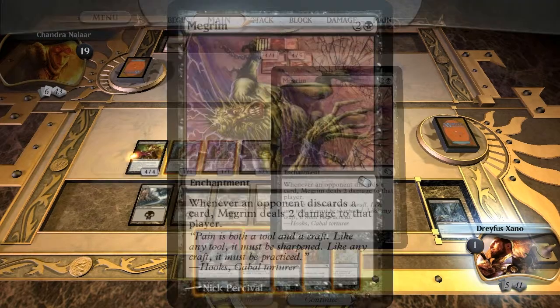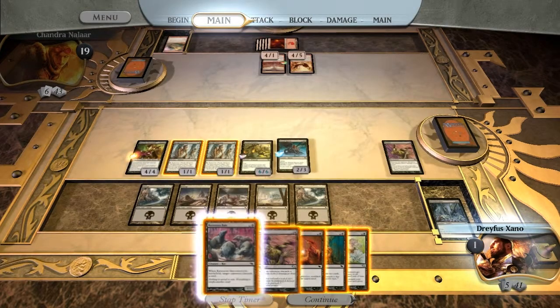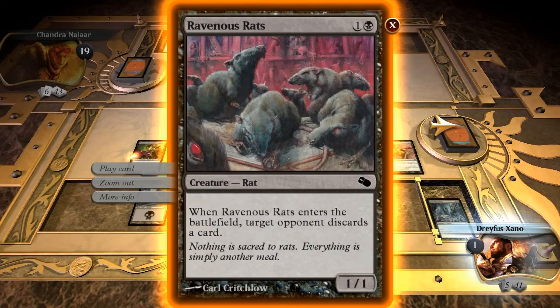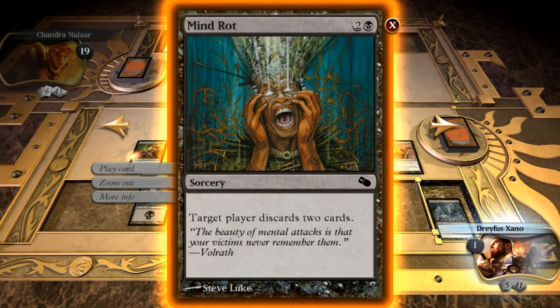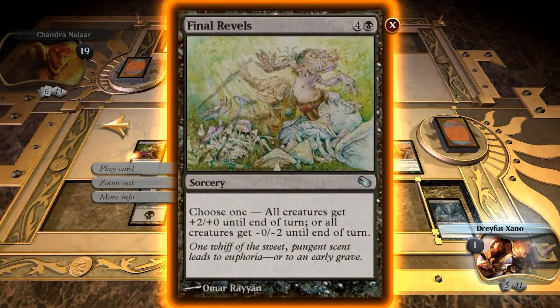Scary Face. We've got 5 Swamps. Ravenous Rats, another Megrim, a Terror, a Mind Rot, and Final Revels.